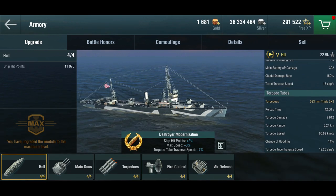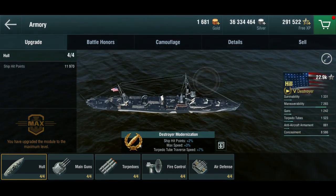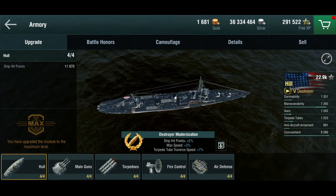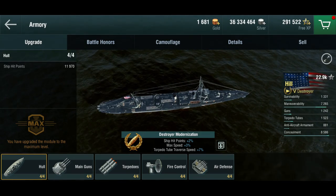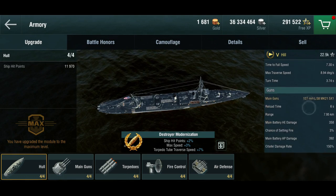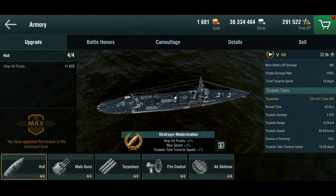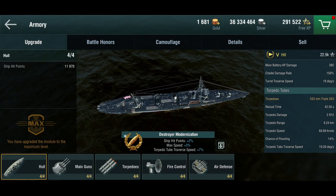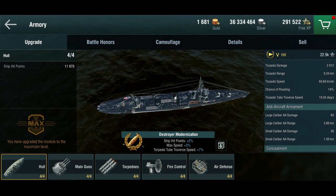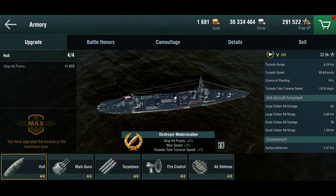She gets nine torpedoes in three triple launchers. The arrangement is a little unusual — one launcher is center-mounted and two are side-mounted, so most of the time you'll be firing two in one direction and turning around to fire the other launcher the other way. It's a bit like a Nicholas with one less torpedo. The torpedoes have a 6.2-kilometer range, do an okay amount of damage, and reload reasonably quickly. The anti-air for tier 5 is very respectable, and surface detection at 5.4 kilometers is not bad either.